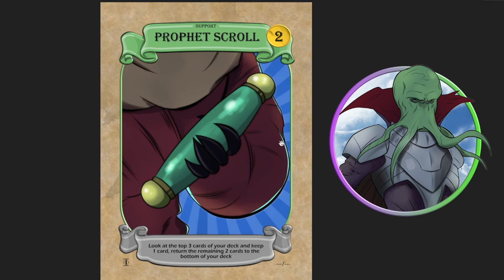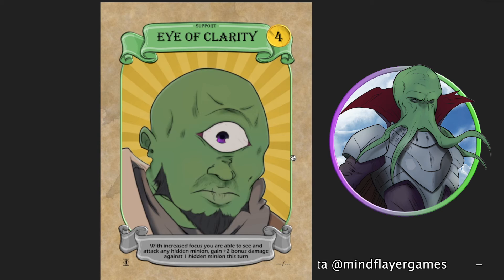So I've loaded these up. Nahum's card is the Prophecy Scroll — another support card you discard as soon as you've used it. Look at the top three cards of your deck and keep one card, returning the other two to the bottom. That's a very good card to play. Crossrog's Eye of Clarity: with increased focus, you can see and attack any hidden minion. Gain plus two bonus damage against one hidden minion this turn.